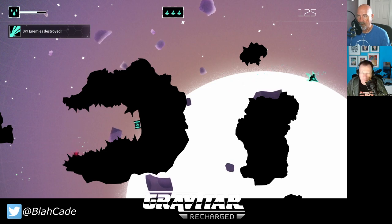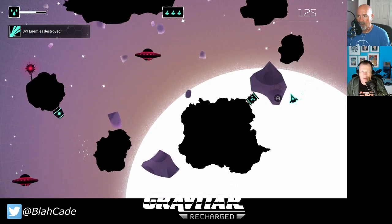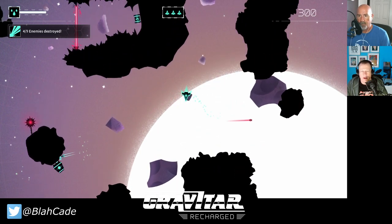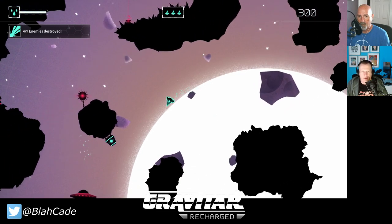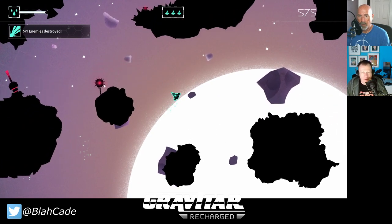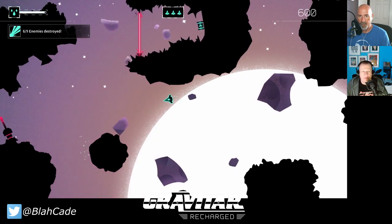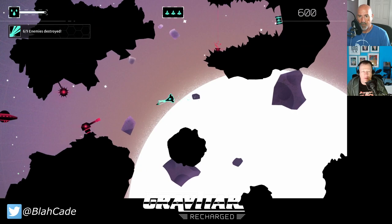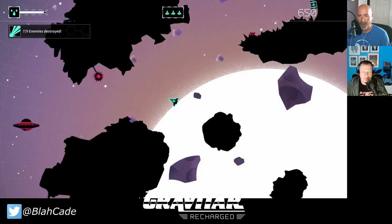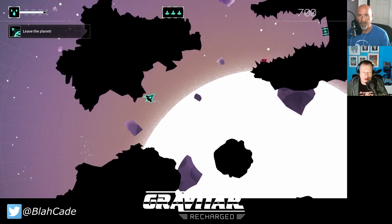Do the planets actually have their own mass affecting your aircraft? Yeah, a little bit. On this one the gravity is pretty neutral. There are power-ups here like a fuel cell you can suck up into your ship — it's proximity-aware, so you just get close and press a button. Then there are big explosions you don't want to be near; those will damage you and can also blow up nearby power-ups.